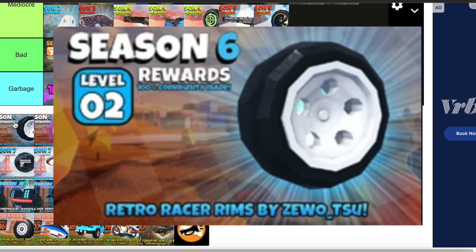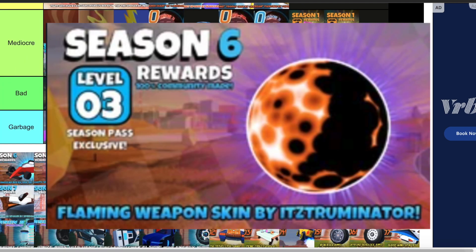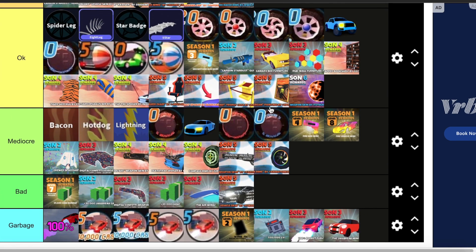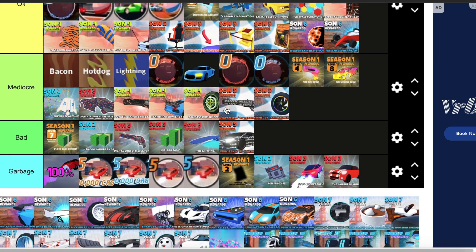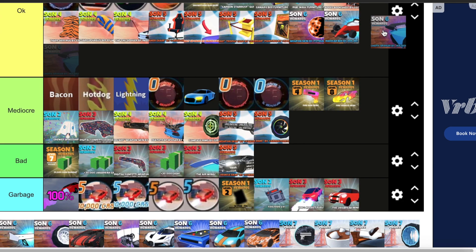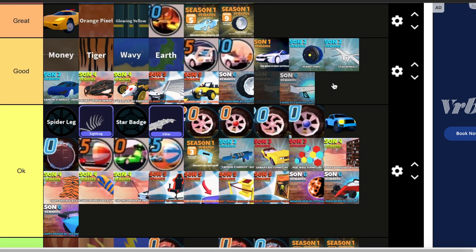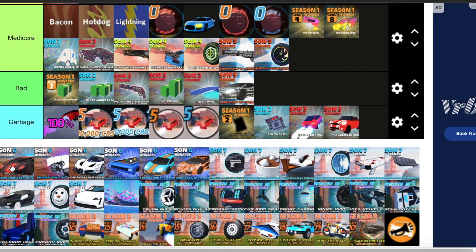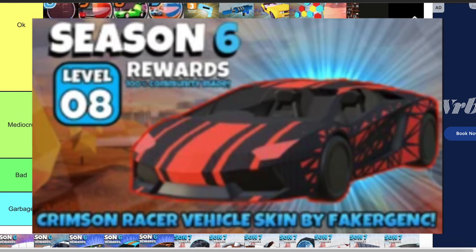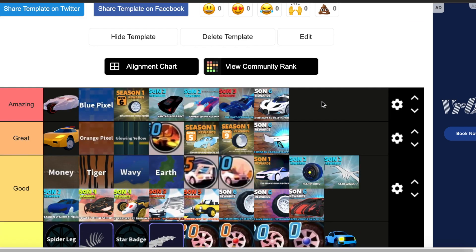Moving on to Season 6, we have the Retro Racer rims — these rims are pretty good. Then we have the Fire Weapon skin by Truminator — I'm going to put it in okay. Then we have the Race Car Bed by Oof Ed — this one also goes in okay. Then we have the Velocity Spoiler — this one is also okay, it's a pretty generic spoiler. Then we have the JDM wing — I love this one, this is great. And we have the Center Lock rims — these rims are pretty good. Then we have the Red Racer vehicle skin — this is a very good skin. Then we have the Bugatti Belide — this is amazing, such a great vehicle, insanely fast but also looks fantastic.